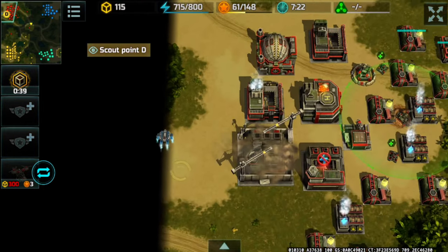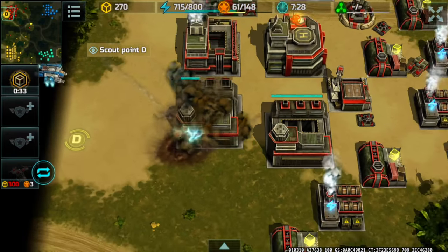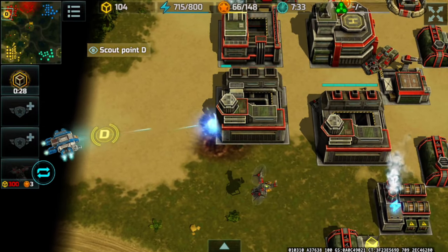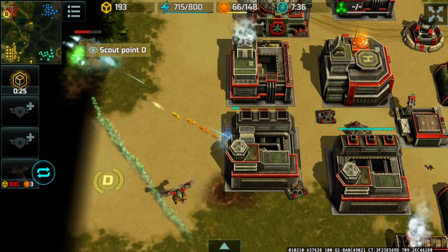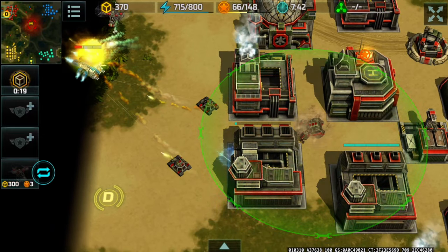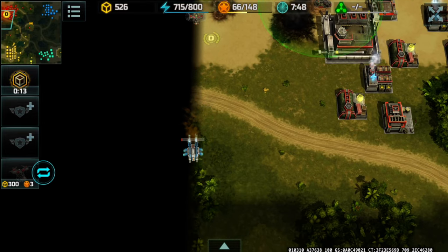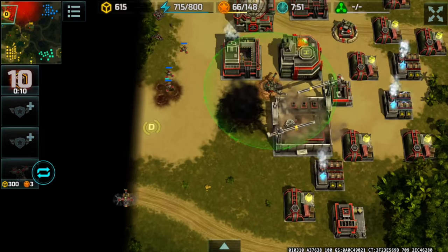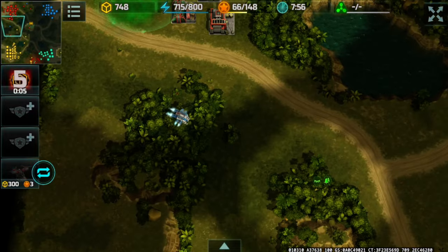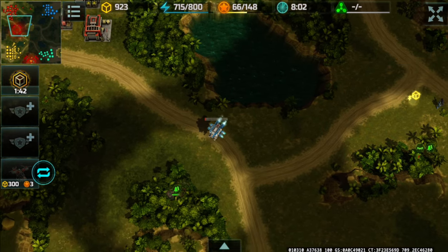That seraphim is back again, going for the special vehicle factory that just finished upgrading — passive activated and then of course that annoying active ability. Two porcupines and a wasp trying to get rid of it; mole turrets against the seraphim. The seraphim destroys the level 3 special vehicle factory and just escapes — very normal.